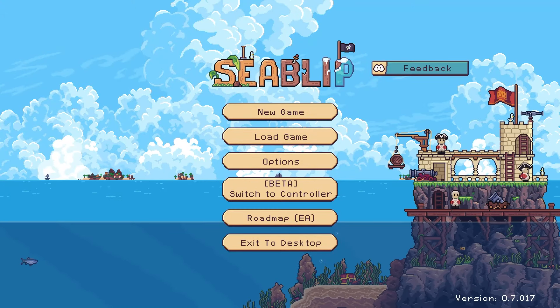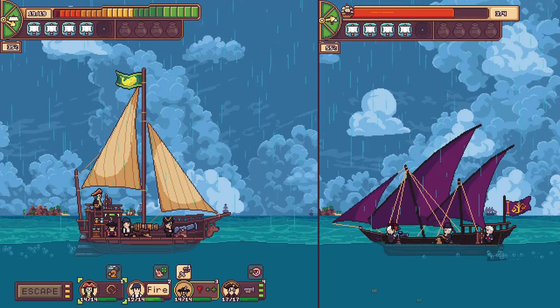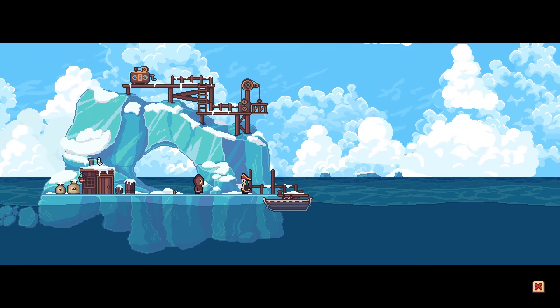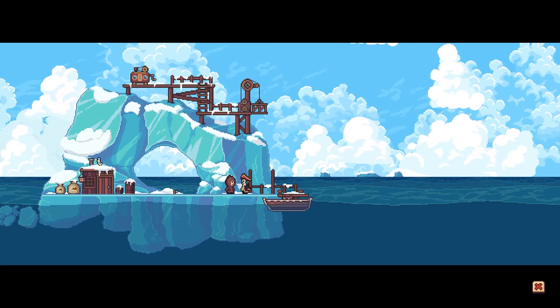Seablip is a pixel pirate game that brings together aspects of Sid Meier's Pirates and Stardew Valley into one simple and surprisingly fun pirate game.